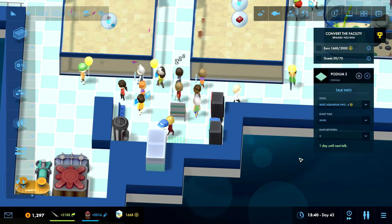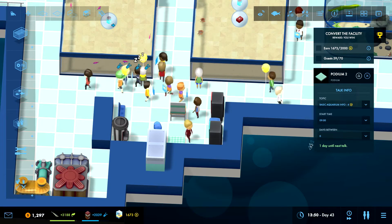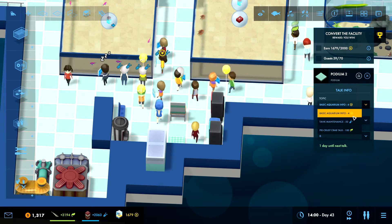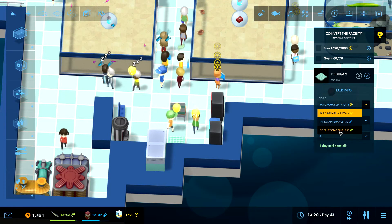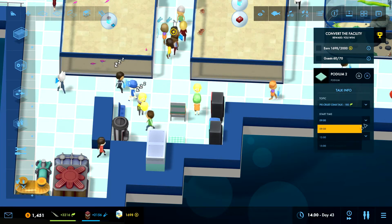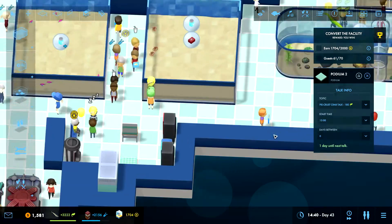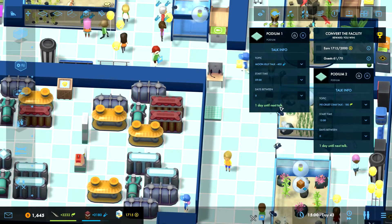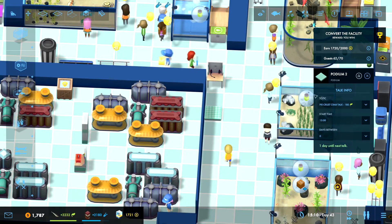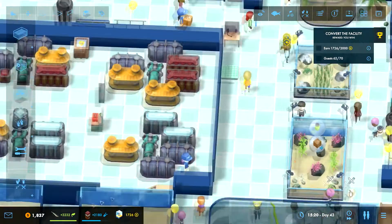They're getting a little bit of prestige while she's talking. They are actually talking for a very long time — we definitely need someone to do something. Well, she can talk about the pie crust crab tank, let's do that. Have you starting at fifteen — one day until next talk — then this one, one day, you start at nine. Hopefully you will finish it off and then you can go over and do the other talk.